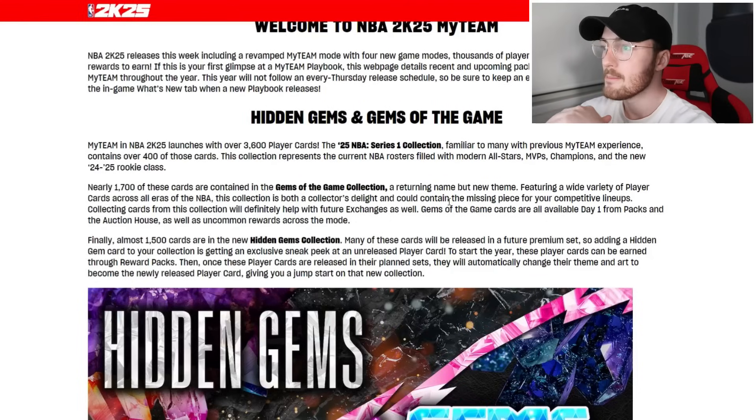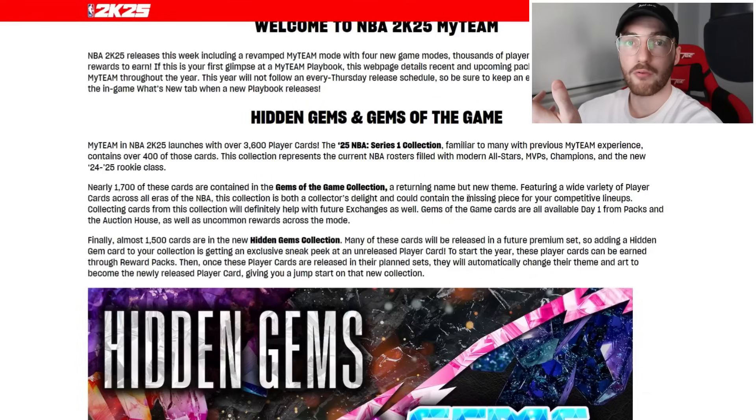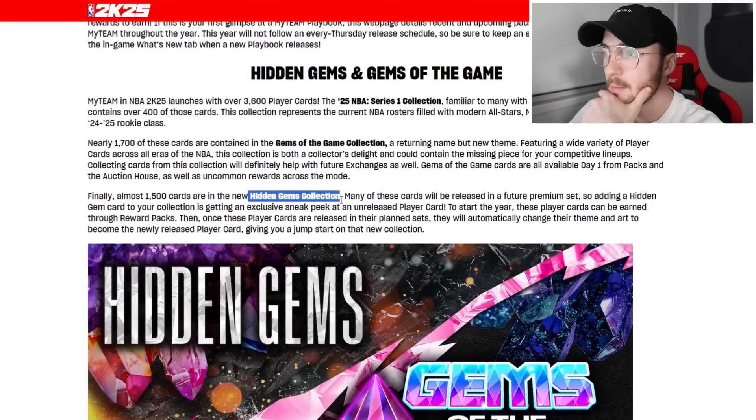The Gems of the Game collection is both a collector's delight and could contain the missing piece to your competitive lineups. Collecting cards from this collection will definitely help you with future exchanges — which is good because the exchange right now is very dry. Gems of the Game cards are available day one from packs and the auction house, as well as uncommon rewards across the mode — they're not hard to get, you can stumble across them from season grind packs or full throttle packs.